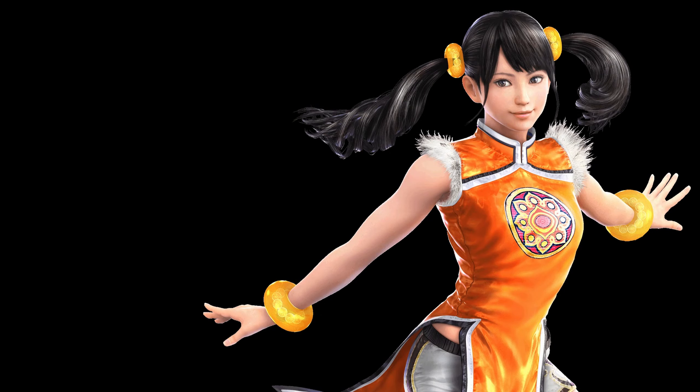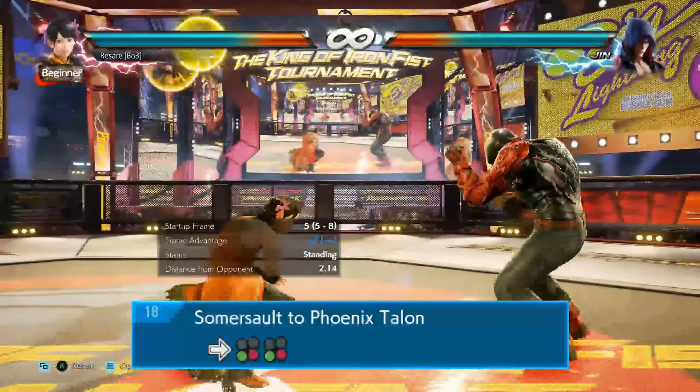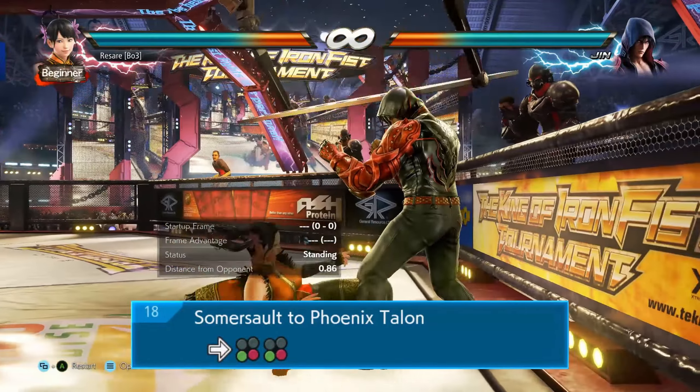Xiaoyu's wall crush is 4,3 plus 4,3 plus 4, and it's plus 7 in open field and plus 14 at the wall.